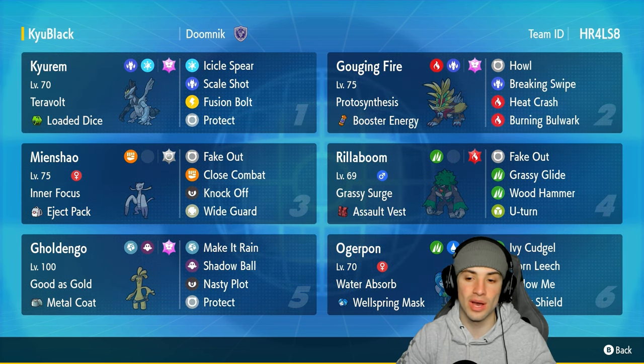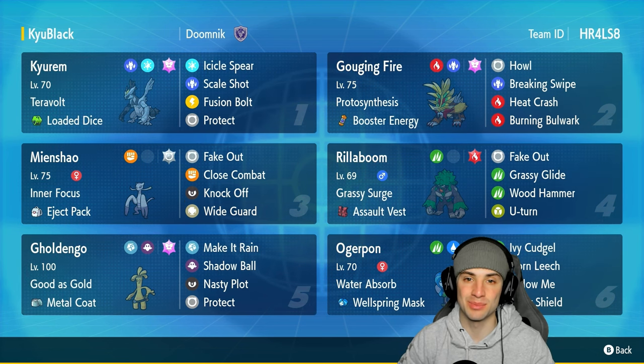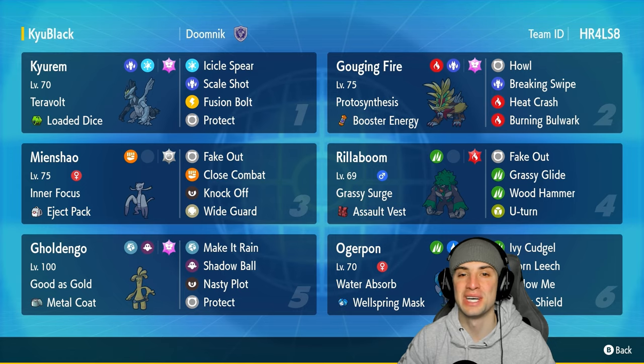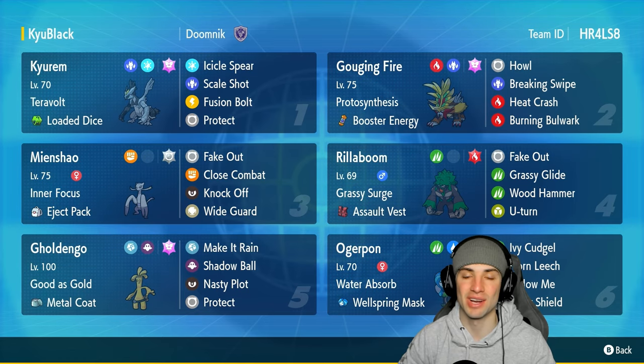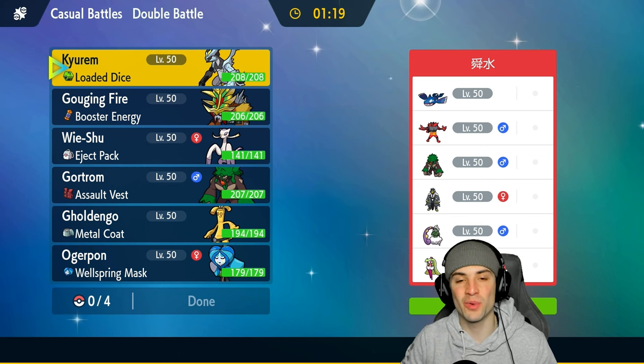We've got Rollboom on today's team — great Fake Out user and terrain setter. We also have Goldengou and Ogrepond for even more physical and special attackers. If you want to try the team yourself, the rental code is at the top right corner. If you enjoy today's video, leave a like and subscribe to the channel. Without further ado, let's hop into our first match showcasing Kirim Black in Regulation G.